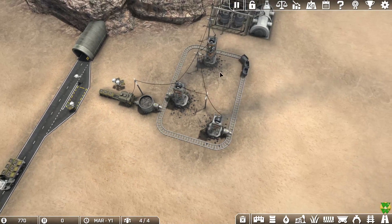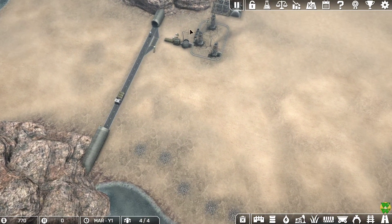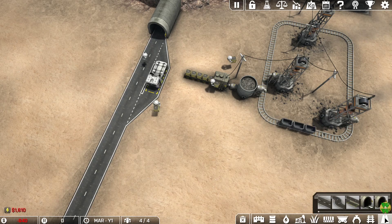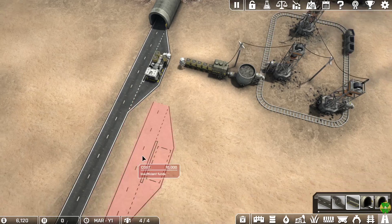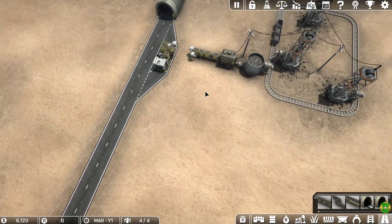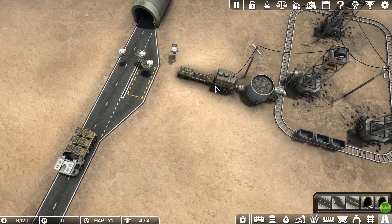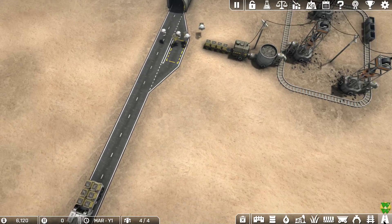We've set up our first little automated factory here. There's iron over here too, so it might be worth doing something similar to sell the iron ore as well. I could also fairly soon put in another road pit stop, which gives me the ability to have two trucks loading at the same time instead of just one — especially because we're now producing more than we're consuming.